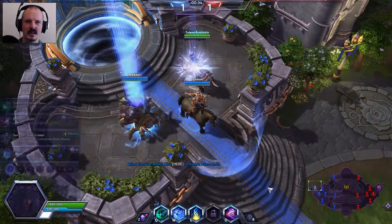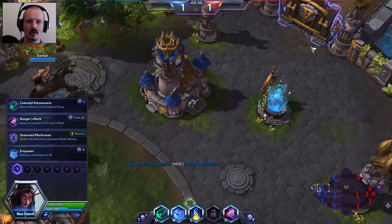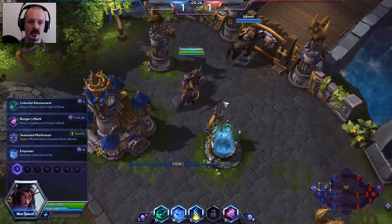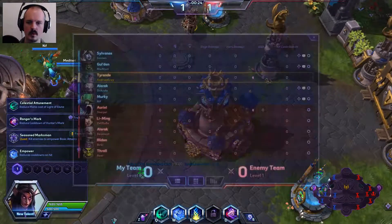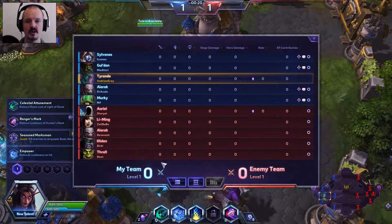Hello everybody, Andrew and Grey here again to play some more Heroes of the Storm. We have queued up on a quick match as a random hero and find ourselves playing Tyrande Whisperwind on the Dragonshire map. Playing with us we have a Sylvanas, a Gul'dan, myself as Tyrande, Alarak, and Murky.